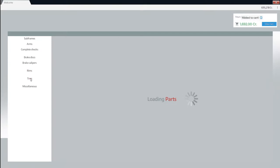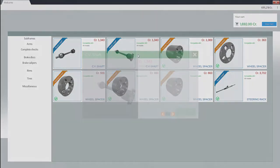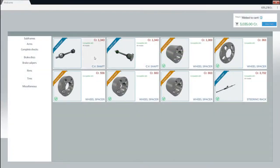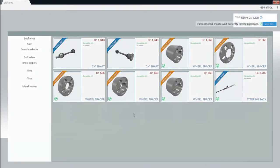Brake calipers, rims, tires, miscellaneous. There we go — so these are CV shafts. Steering rack. We're going to have to buy the left one and the right one. And then also we got ourselves the gearbox. So let's quickly go all the way back.